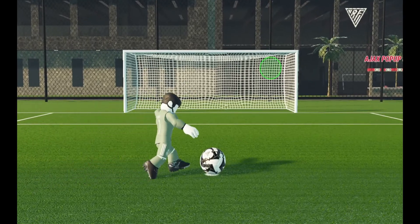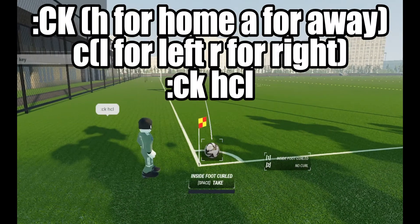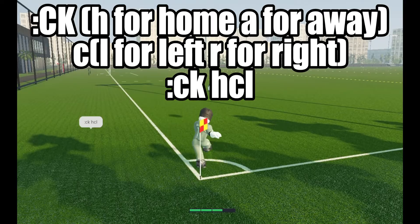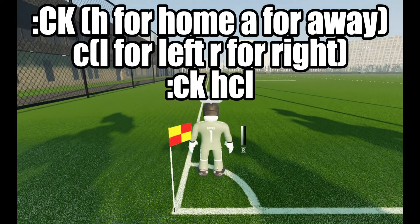These commands are great for people like Joao Felix. To do a corner kick, type in CK, then type the end you want to take it on, then C, and then left or right. For example, to take a corner kick on the home left side, type CK HK L.